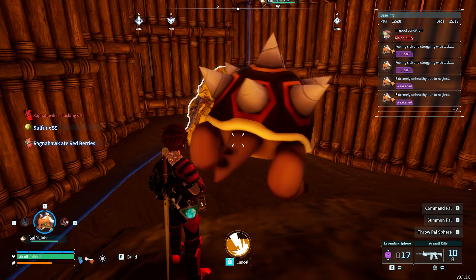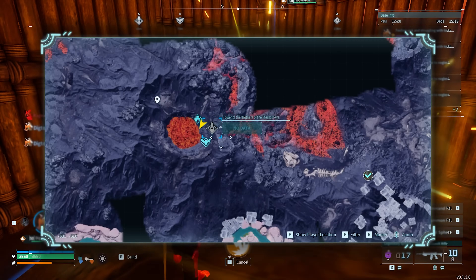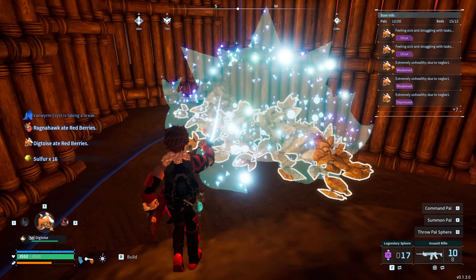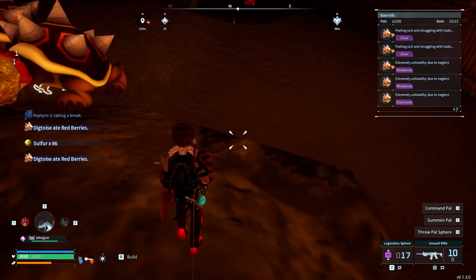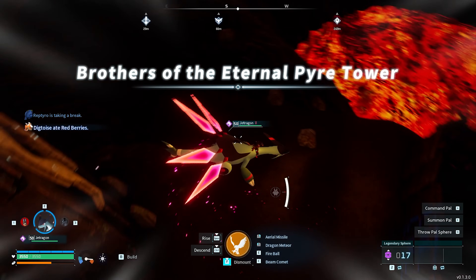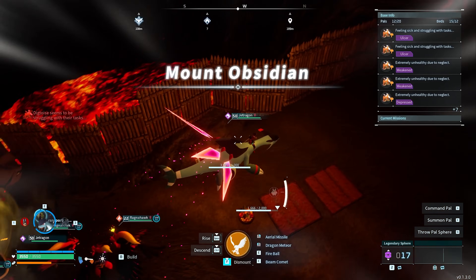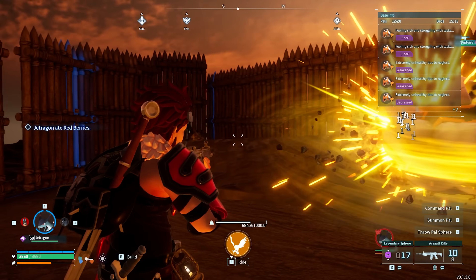I'll do the same here and it takes probably about 30 seconds, getting about 150 sulfur. If you TP to the fast travel right next to the tower, outside the wall there's actually about six more nodes that could just be farmed — three there and three behind it to the left. The only problem is you won't have the carry weight for it. So if you really wanted to, you could build a quartz base and an ore base, and then come and farm sulfur manually, which would be pretty effective.